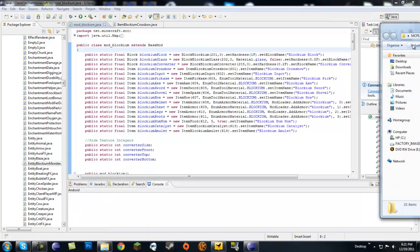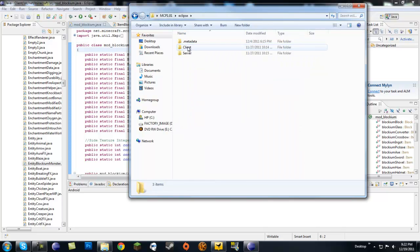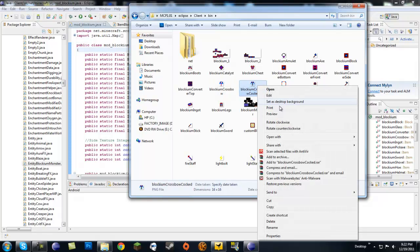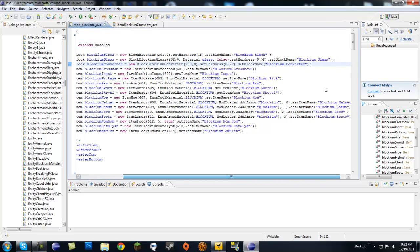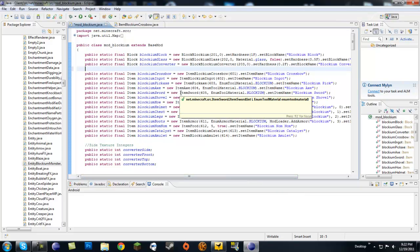Right off the bat, I made a new texture. I have the normal blockium crossbow and I have the blockium crossbow that's cocked. I made a little arrow outline in the middle and the crossbow string is tied back. And what we're going to have to do is create a brand new item called the blockium crossbow cocked, or something of that sort.